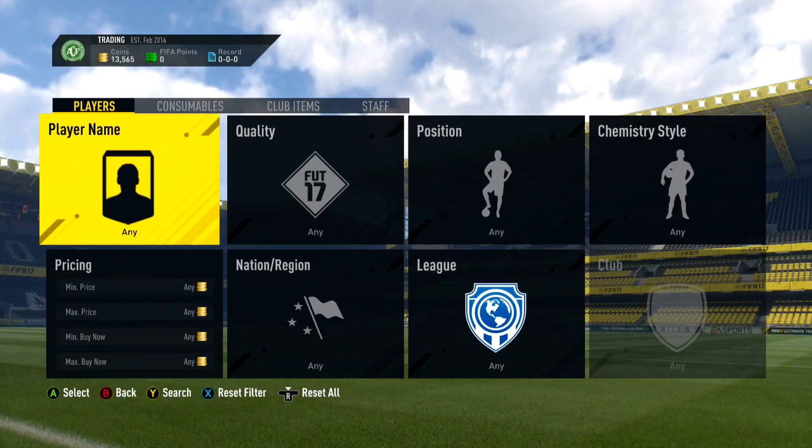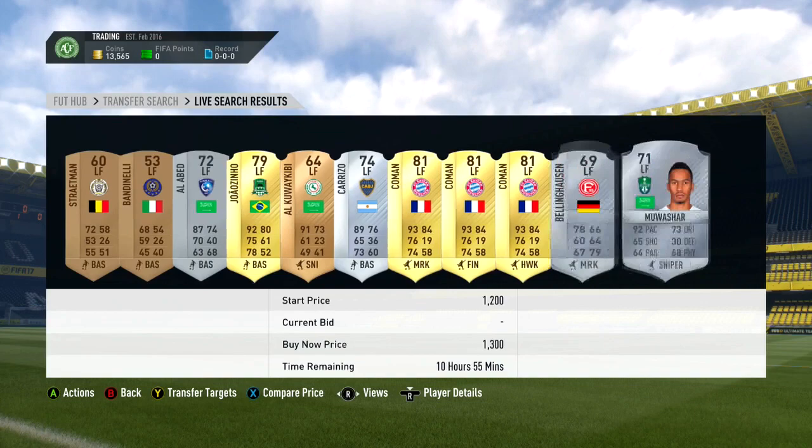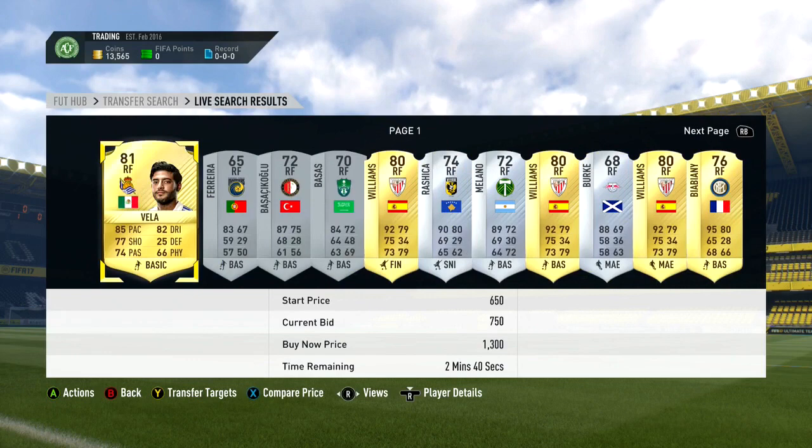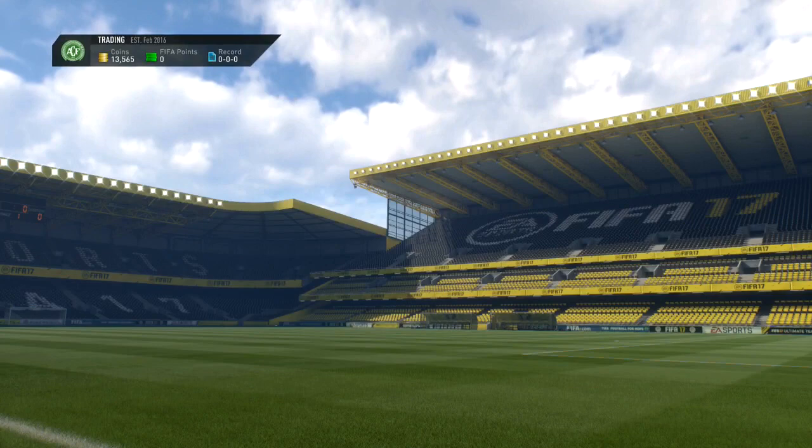It's a method I used a lot last year. Basically, you want to set the maximum buy now to around 1,500 coins and go through left forward, right forward, Hunter, Catalyst, and Shadow. Start with left forward and keep going through — eventually a card will pop up. Go to the 59th minute, that's where you will see the majority of the deals. Often there are cards listed for maybe a couple of hundred coins, like those players I was getting in right and left forward for 400 or 500 coins.